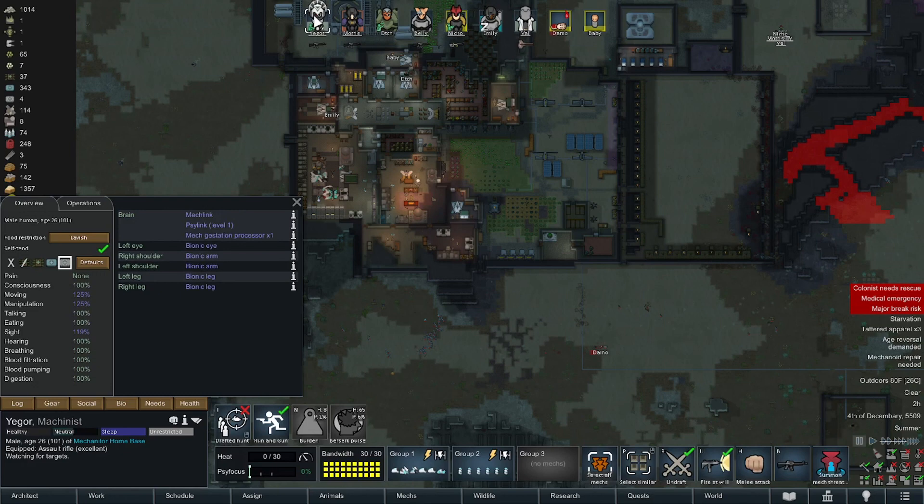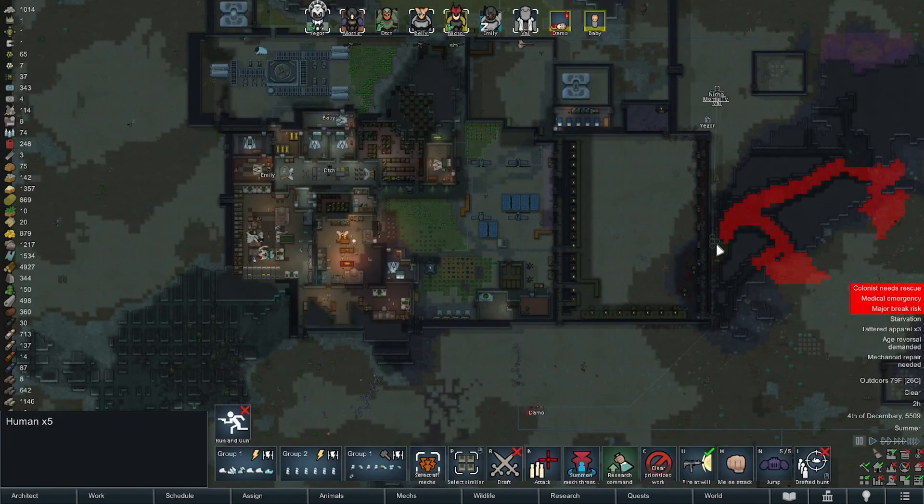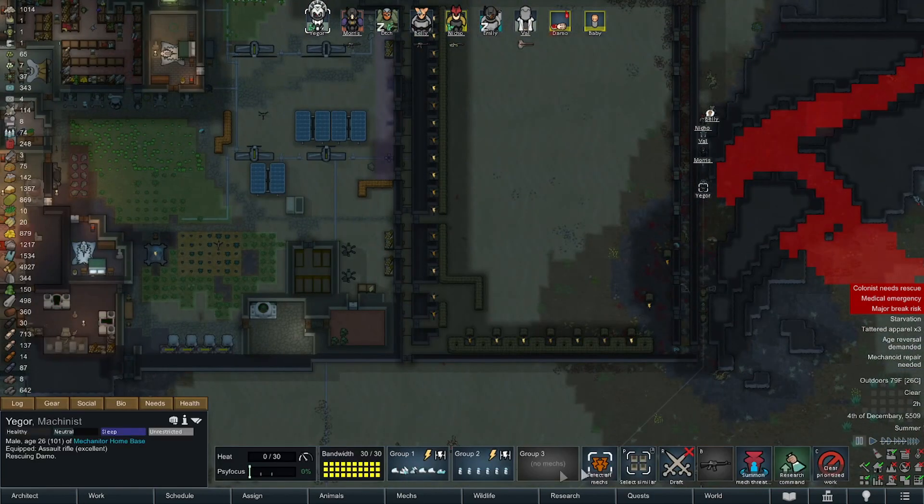No, not you Belly. You have two bionic legs - you rescue Damo! And you guys go cover him so he can get the job done. He's not going to make it that way.